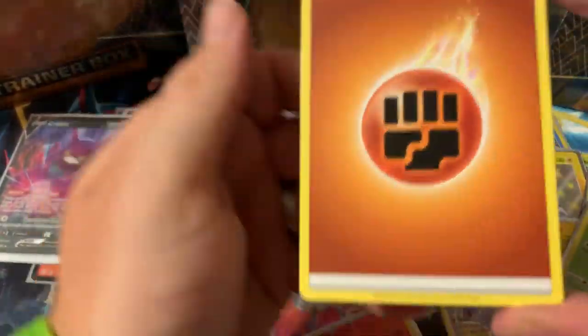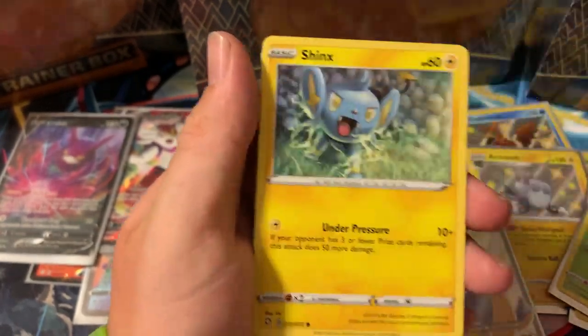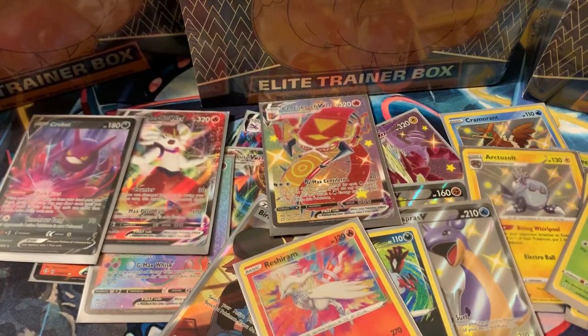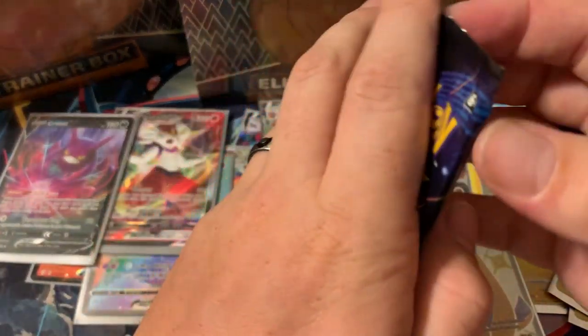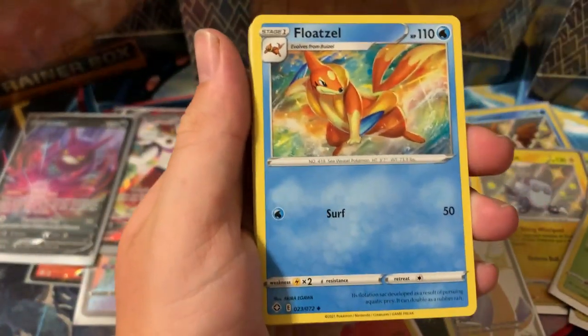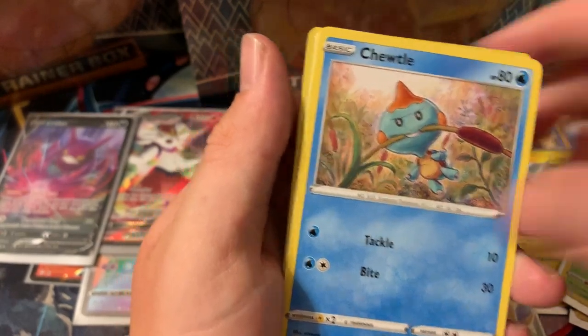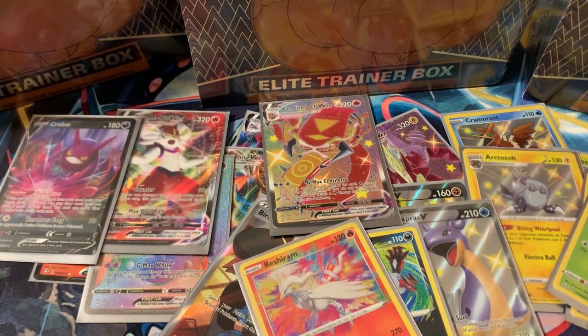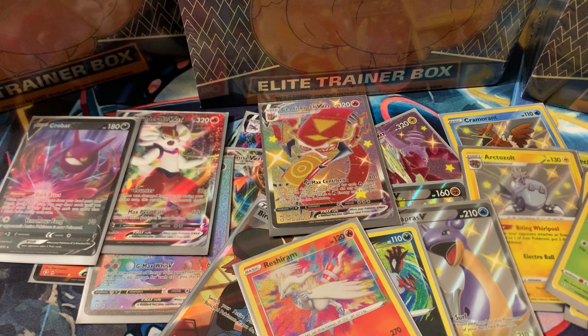Last pack of ETB three — one, two, three, four, fire and metal energy. Let's get a metal Pokémon — Morpeko, Rillaboom hollow — is there a metal shiny card in this set? I think there might be — Copperajah, probably. There's definitely some metal shiny cards. Cleaning up our mess — we still have three more ETBs. This time we're opening the far right one.